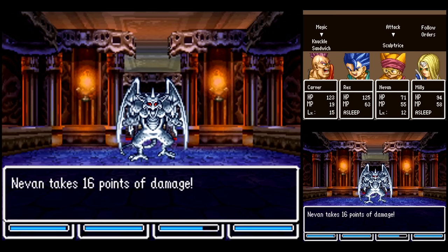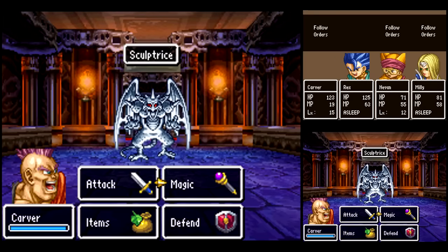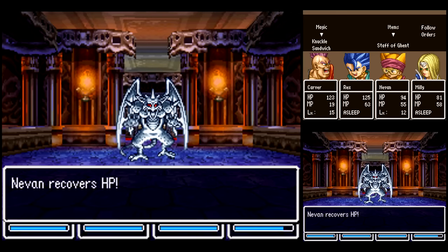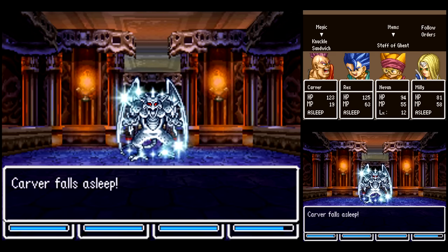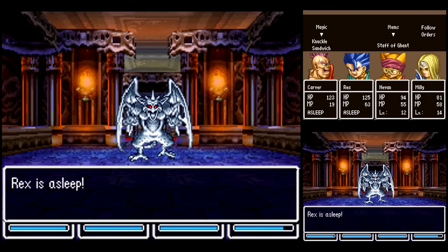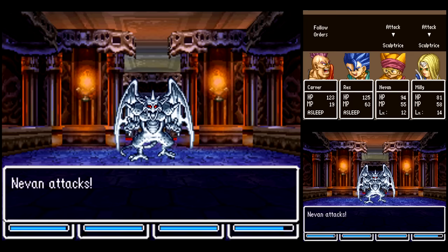I would like to cast Sap again if Rex wakes up. These guys got quite a bit of HP, and I'd highly recommend fighting them — clear them out of here. And by the way, if you die and you have to come back here, these guys won't respawn — I don't think, anyway.